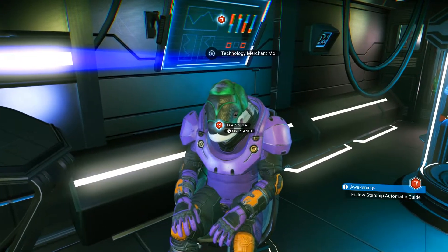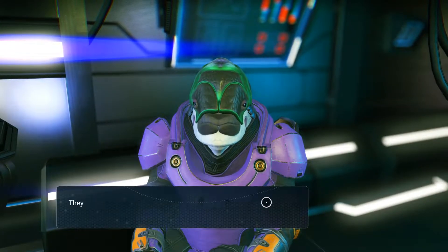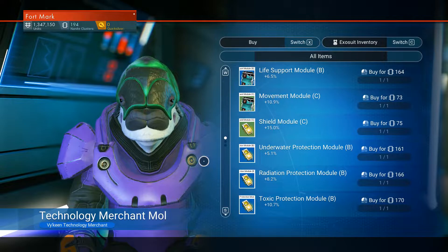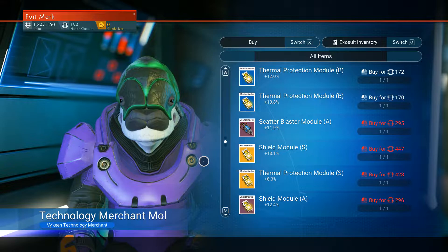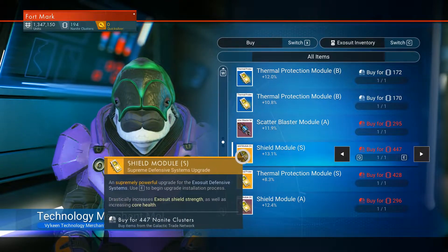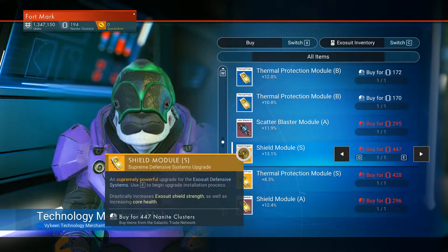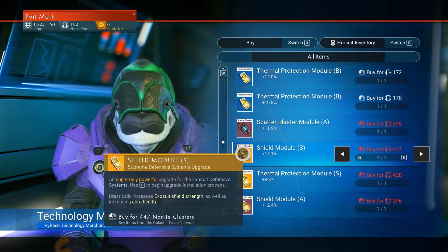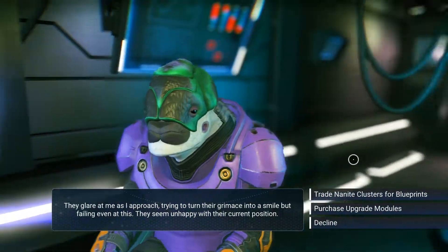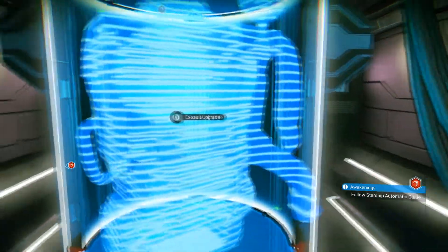Go back to this guy. Purchase. Shield module C — I don't want any C's. Yes, thermal protection! Access thermal protection system — drastically improve survival in high temperature environments. Shield module S — a powerfully severe upgrade for the exosuit defense. We should get this — buy for 447 nanite clusters. Wait, I thought I could buy this for money. Okay, never mind.